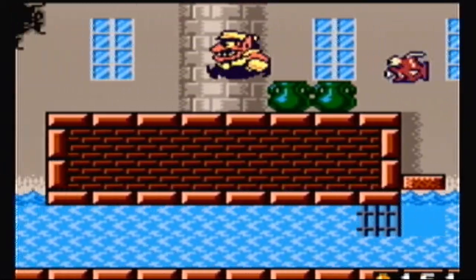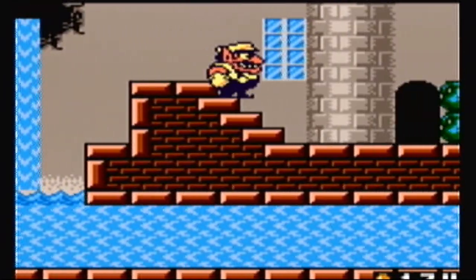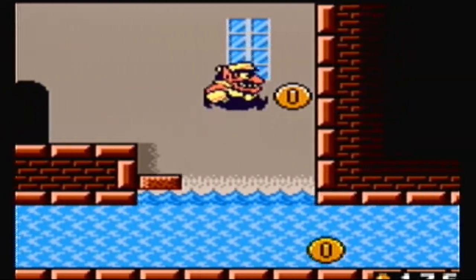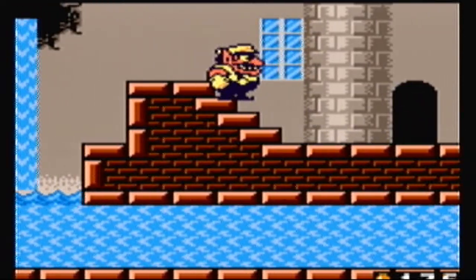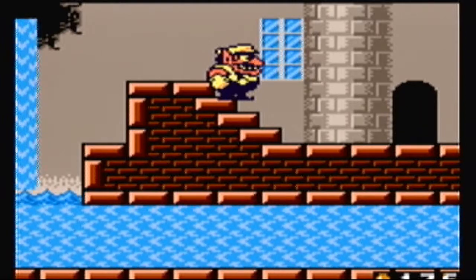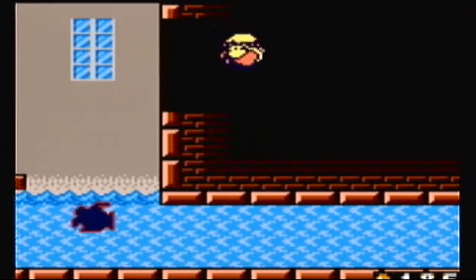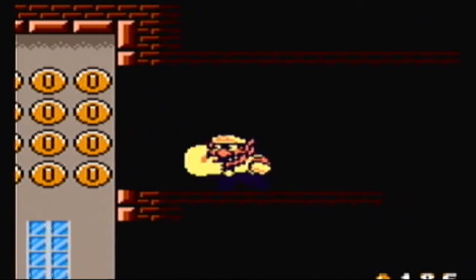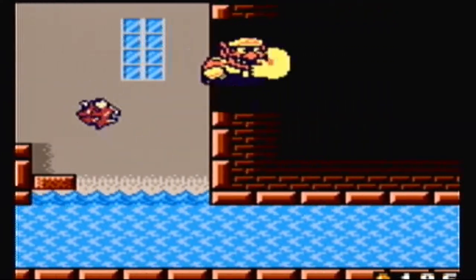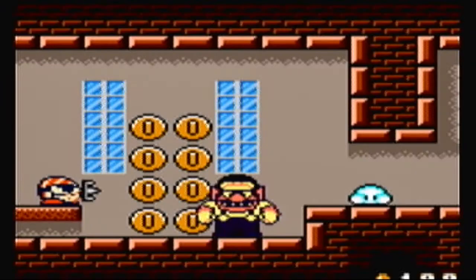Now we can move on. Another new mechanic - you see how this step kind of makes a slope? Well, you press down with Wario and he rolls into a ball! With that fake wall, you have to do it this way. There's no way to actually do it by trying to do a rush jump like that - you just end up bouncing off again. Usually I bounce off the top and end up having a headache because I fall into the water and have to go all the way back again.